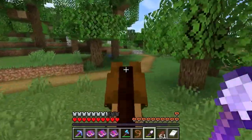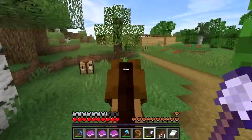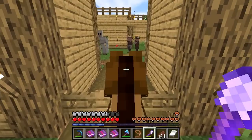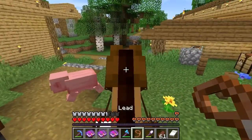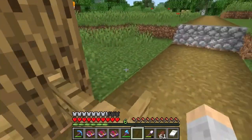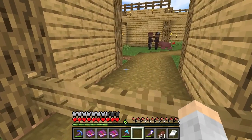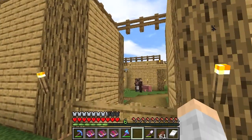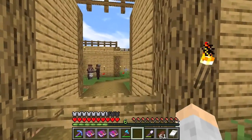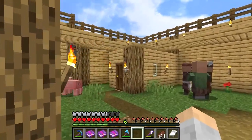Here we see the village. Let's start pointing out the different parts of why this is a good village fortification. For the doors, I use gates. The reason why you want to use gates is because villagers cannot go through them — or at least they cannot yet; someday they might change that. For now, they cannot, and that keeps the villagers inside.